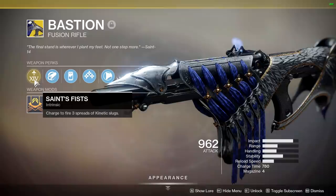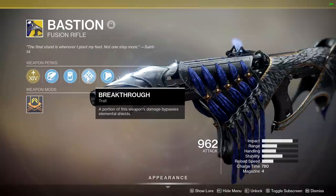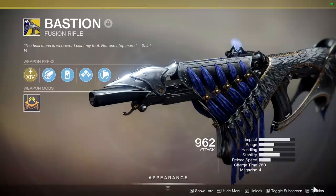For the perks we have Saint-14's Chosen charged to fire three spreads of kinetic slugs, Hammer-Forged Rifling, Liquid Coils, and Breakthrough — which says a portion of this weapon's damage bypasses elemental shields. That's not really going to matter in Crucible. And lastly, Composite Stock.